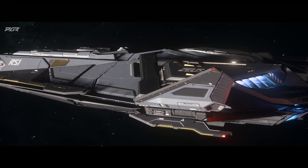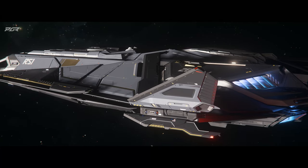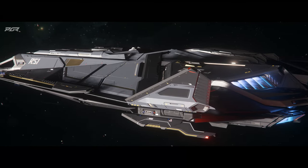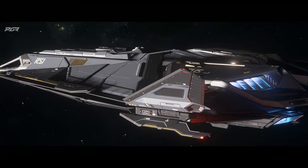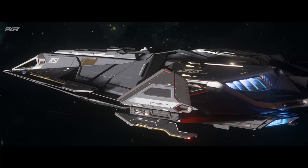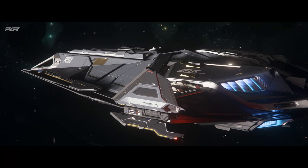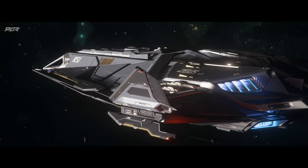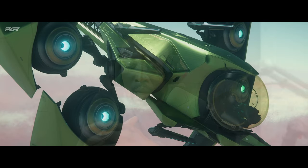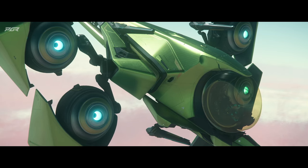The Argo CSV SM is the one we're talking about right now — the cargo-bearing variant that will carry the materials you need to build your base. In conjunction with this, in order to build your base you're going to need a ground vehicle that can actually fabricate your base, which is going to be the Argo CSV FM — I believe FM stands for Fabrication Model.